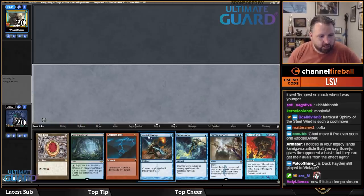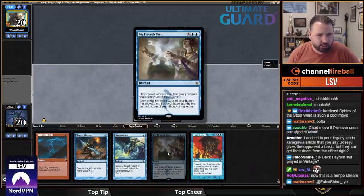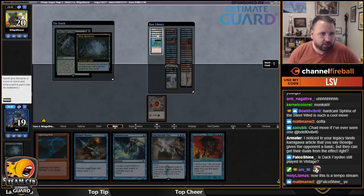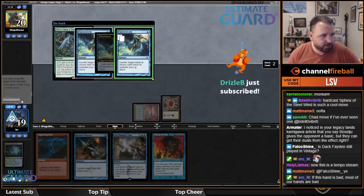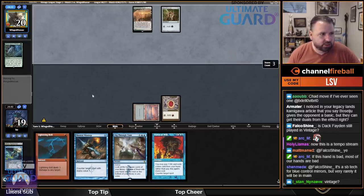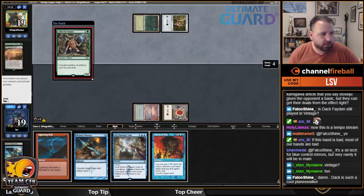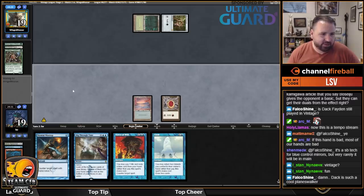I'm yielding through this turn — they can do whatever they want. Time Walk — all right, one and one. My fate was sealed when I Brainstormed and didn't find lands. Oh yeah, they can get duals from the sideboard — I'll have to make sure that gets changed. This hand has double Force and decent disruption with Misstep, Fluster, Bolt — if I get to trade off disruption and draw any blue land, Dig can start to do something.